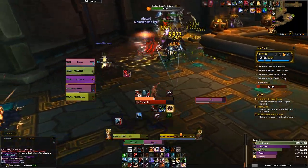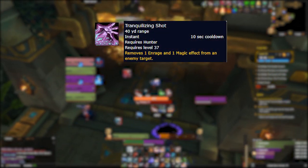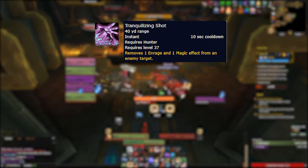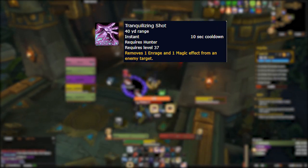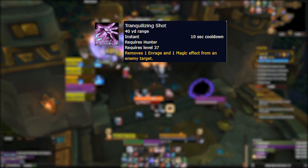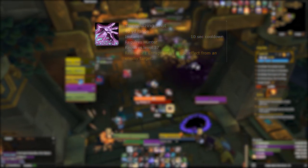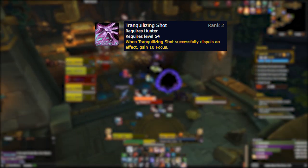Next up is one that Marksmanship hunters are probably more excited about than we are as BM, but it is a welcome change for us as well, and that is Tranquilizing Shot. The return of Tranquilizing Shot means our purge is now tied to our own character again rather than to specific families of pets as it is in BFA. While this was largely a change aimed at giving Marksmanship competitive utility, it's still a great quality of life change for us because it means we no longer have to rely on our pets being in melee range to purge. It opens up more pet options, meaning bats and spore bats will no longer be hands-down the best ferocity pet family. As we level from 50 to 60, it also gains a new passive giving us 10 focus upon a successful dispel, which is small but welcome.